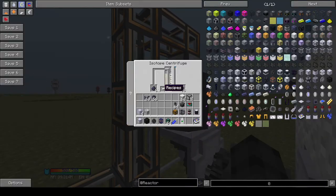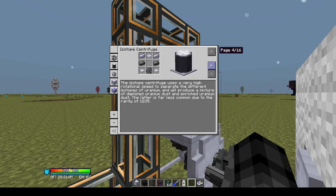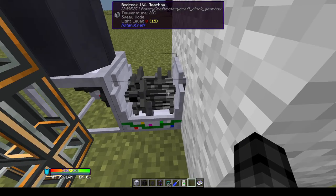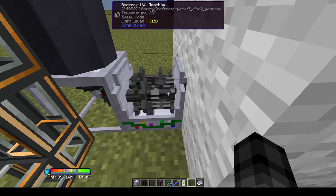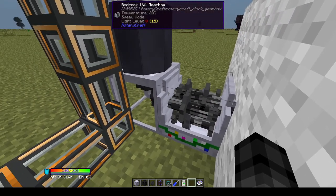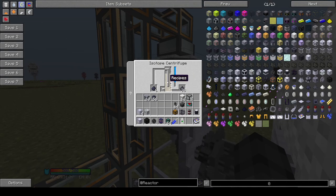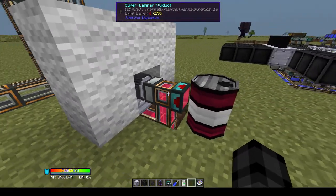The isotope centrifuge needs a minimum speed input of 262,144 radians per second. It does not need more than one newton meter of torque, so you can gear it really efficiently to convert all the torque output from an engine or motor purely into radians — one newton meter per second — to run the isotope centrifuge as efficiently as possible.